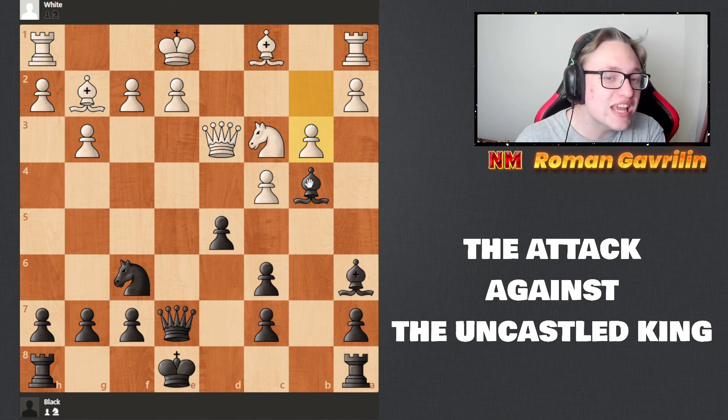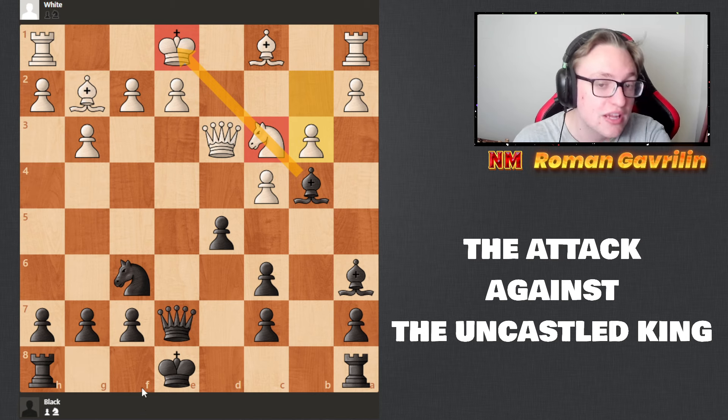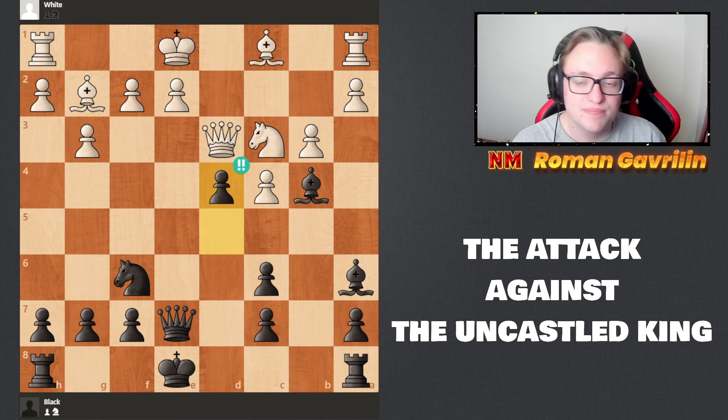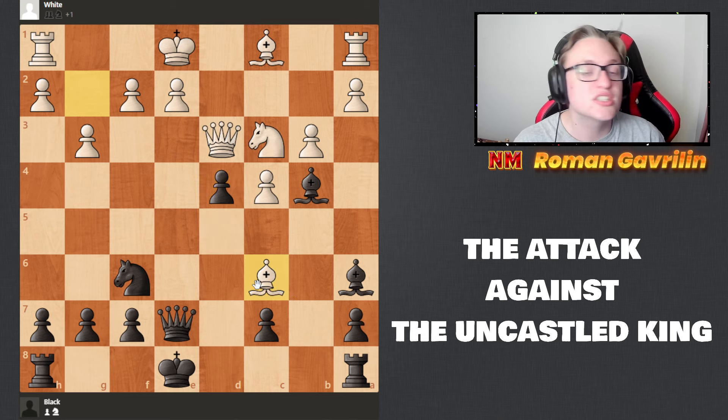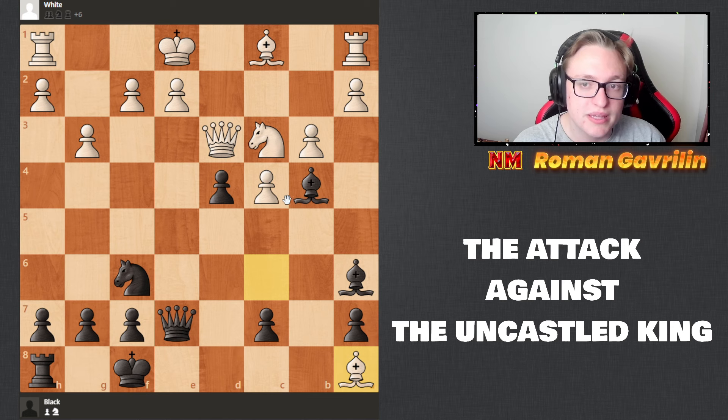Now the crucial move: the king is still uncastled and b3 was played, weakening this diagonal. If we're able to remove the defender from c3, the knight will win the game. We can use the key file to our advantage. Black plays d4 — the idea is that if bishop c6, we just play king f8, we don't care.